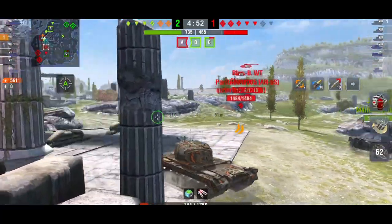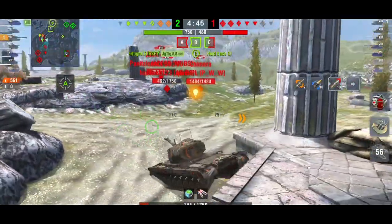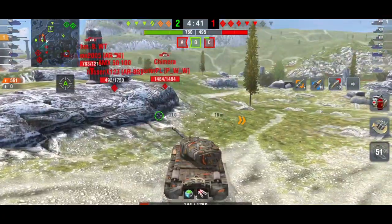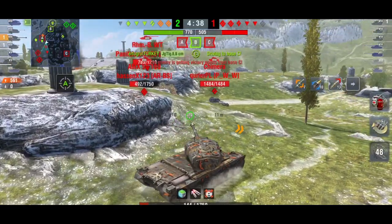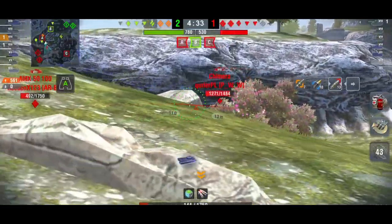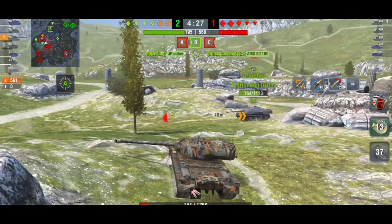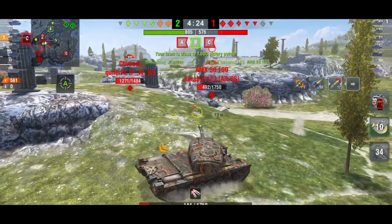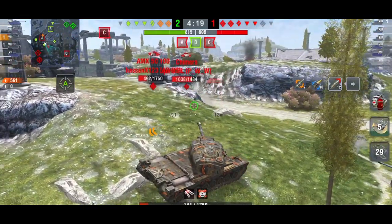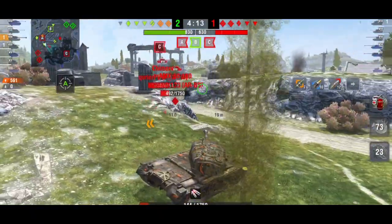It is all about the turret, and you must hide the weak points — it is a must. As you can see we're down to 144 hit points and haven't bounced a single shot because we haven't put the tank where it needs to be. We're playing it a bit risky, there are quite a few tanks around us. That was a bad shot — my fault, not the tank's. The penetration is very nice and the speed is fine for a heavy, but the hull armor is non-existent.